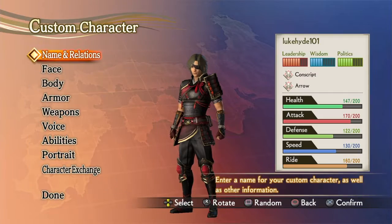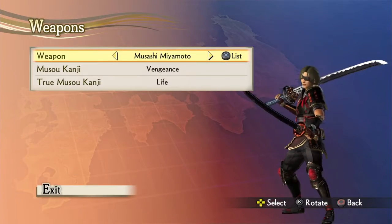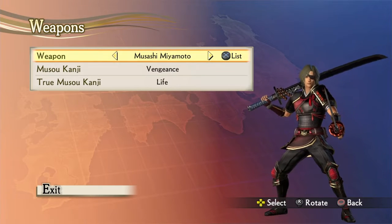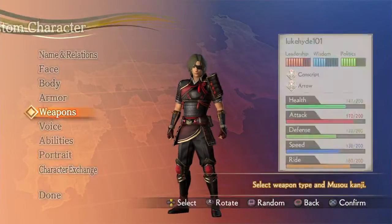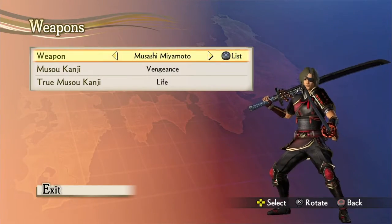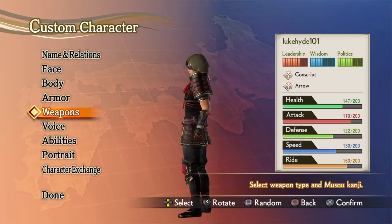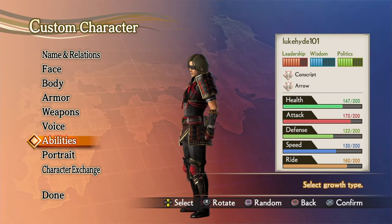Next up is Luke Hyde 101. For his weapons, I put Musashi Miyamoto's — they're kind of a diverse weapon. You can outmaneuver your opponents but at the same time deal lots of damage, though sometimes you can be pretty slow on countering. So for his abilities, I put him more in an aggressive stance.